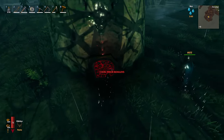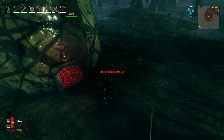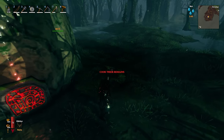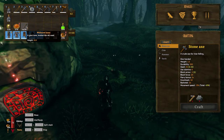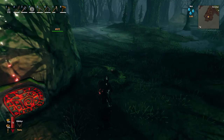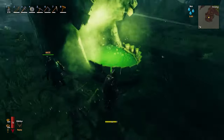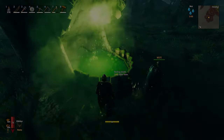Here we go. Now what this is talking about is while you've been going through the crypts — which I know you've all been doing — inside there you will have found Withered Bones, and you need 10 of those to spawn this boss. You literally go to the front of it here and throw them in by putting them on your hotbar and then pressing the correct associated key.